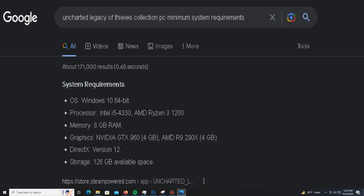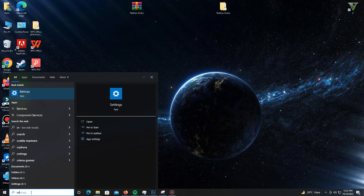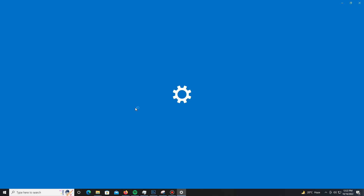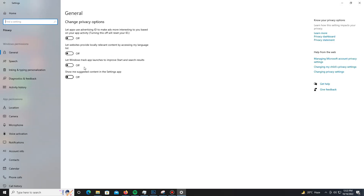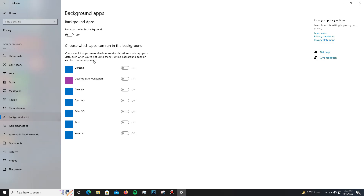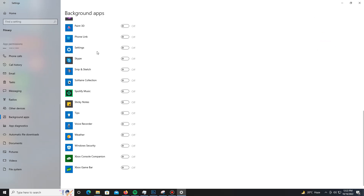Go to your search bar and open Settings. Go to the Privacy section. In General, there are four settings — turn off all four of them. After this, scroll down to Background Apps and turn off all background apps running in the background.